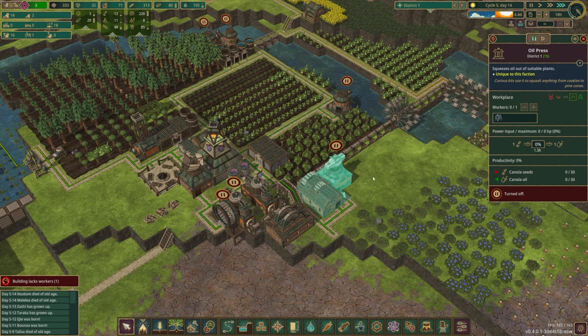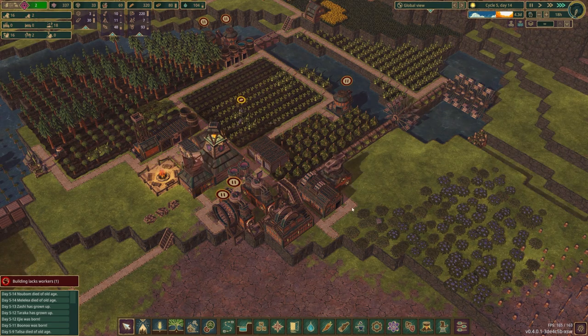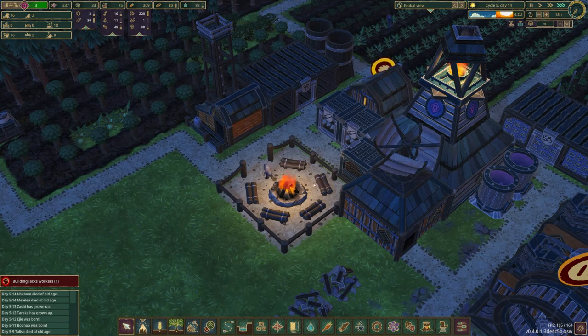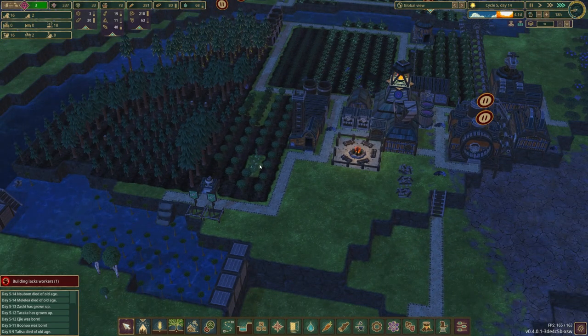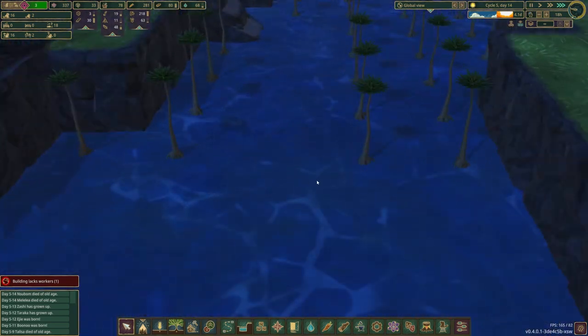That means we can turn this bad boy on and start pressing the seeds, even though we have only 9% of the power. Every little bit counts. We're using the campfire — always love little details like that. Four days left. How are we looking on water levels?